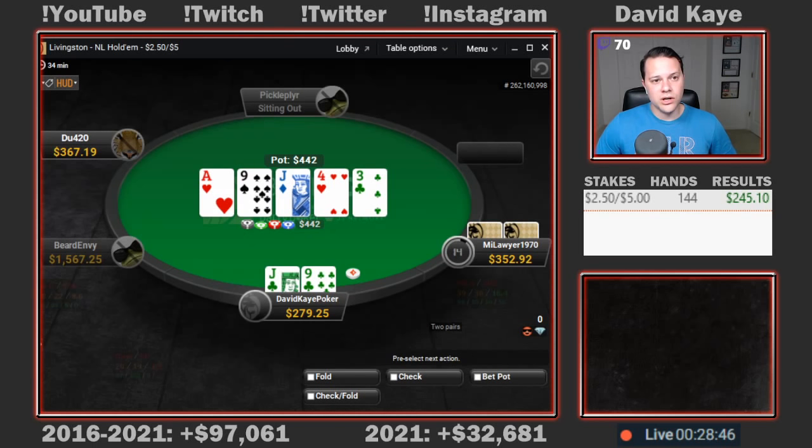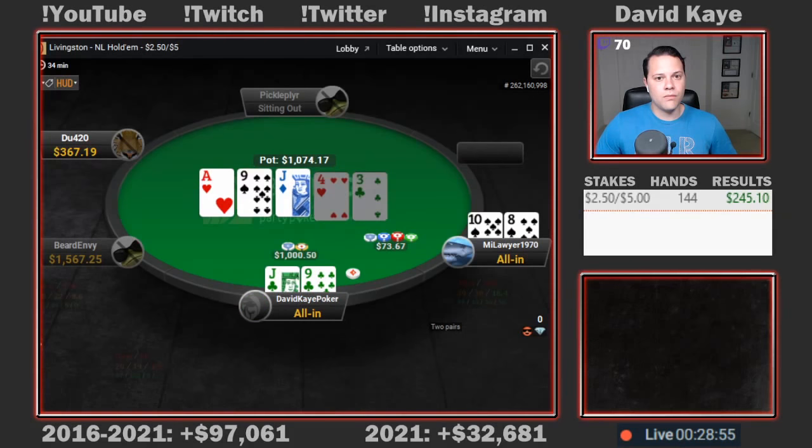A 3 on the river — good card here. If he had missed straight draws, they'd miss. He'd still be betting for value with like ace-king, ace-queen, which would obviously be a pretty quick call. Our opponent had 10-8 for the missed straight draw, and we're good.